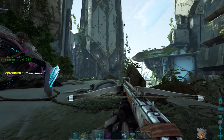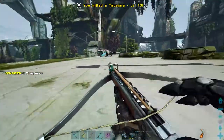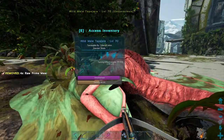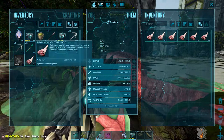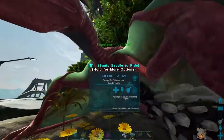Once you've got them bola'd, begin tranqing them — aim for the head as they have three times headshot damage. Beware though, if it's a low level and you have a powerful crossbow, one shot to the head could kill it. Use superior kibble if available. If not, Tapejaras are kind of strange — although they're not an aggressive dino they still eat meat; you can use mutton or raw prime meat, and you shouldn't need any narcotics.